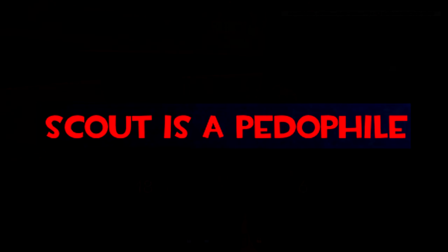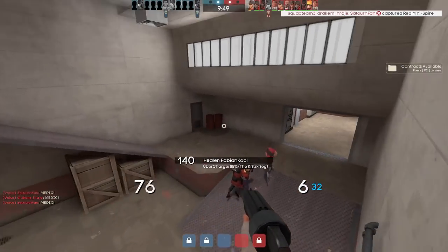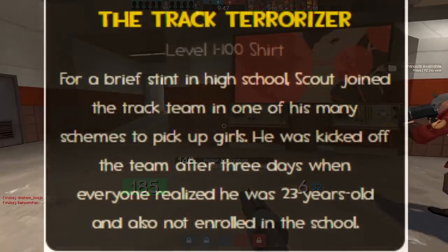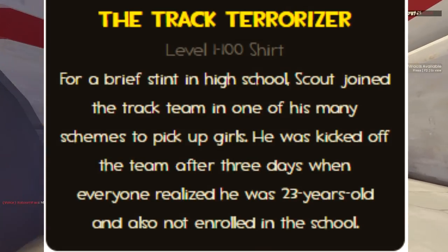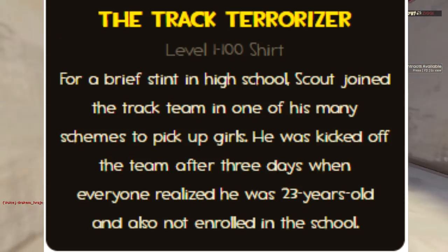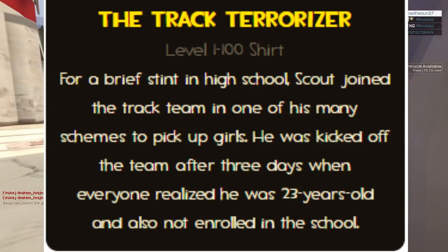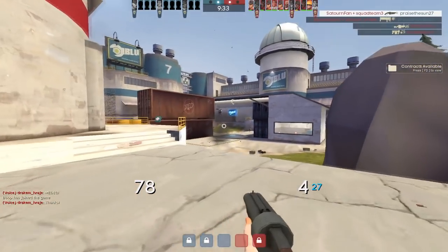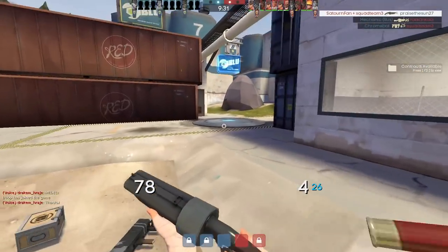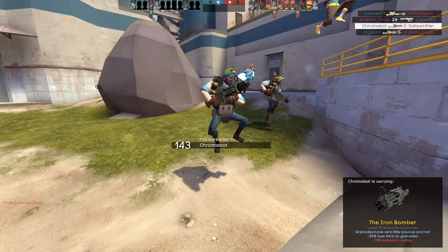Scout is a pedophile. This alludes to the description of Scout's cosmetic the Trek Terrorizer, which reads: 'For a brief stint in high school, Scout joined the Trek team in one of his many schemes to pick up girls. He was kicked off the team after 3 days when everyone realized he was 23 years old and also not enrolled in the school.' The canonicity of this is, of course, unproven, and nowhere else is this fact mentioned — but it really makes you think.